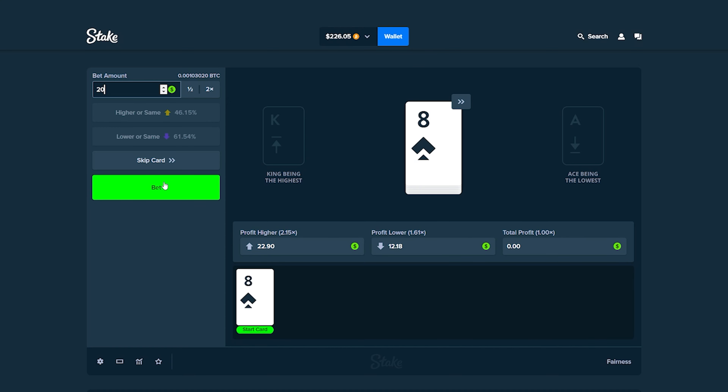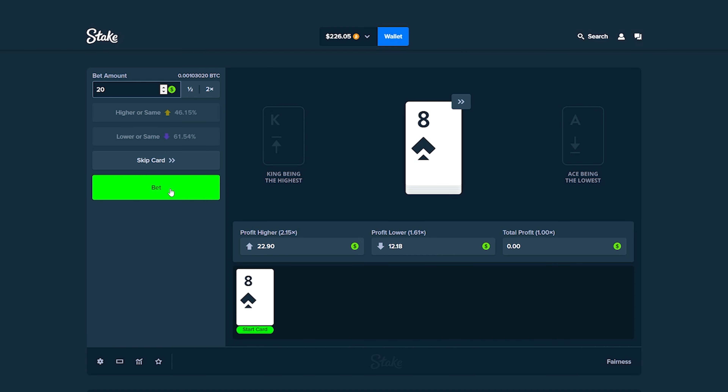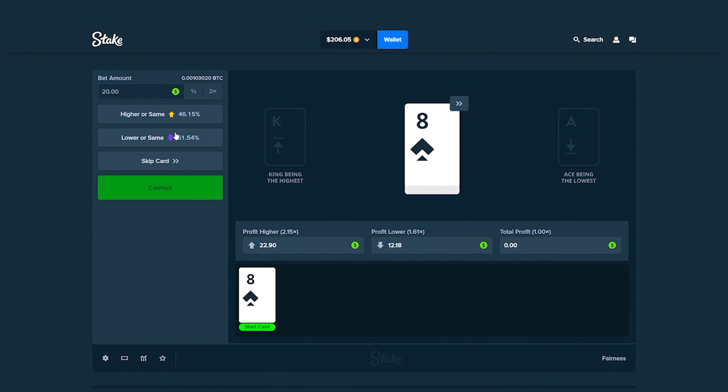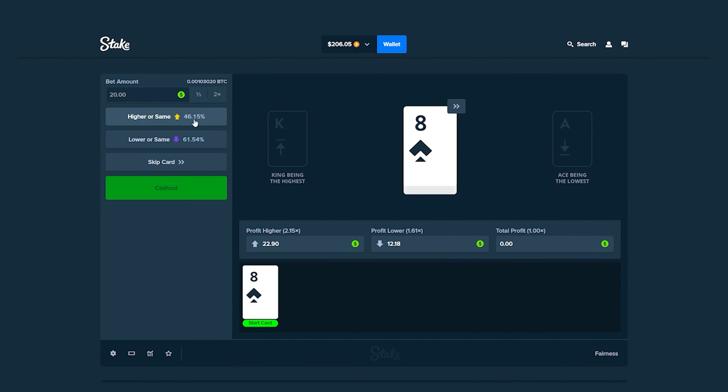Without further ado, let's get right into this. We're starting with a $20 bet, aiming to double our money to about $400 — that's the goal today. It tells you the percentages right here. We're going to go risky and try to go for higher or the same.